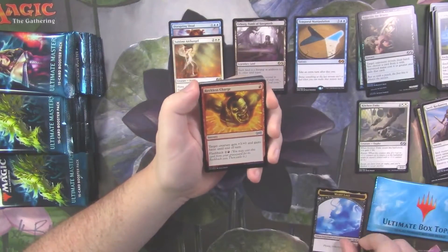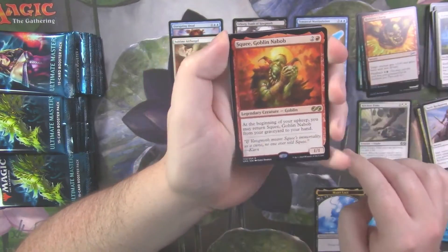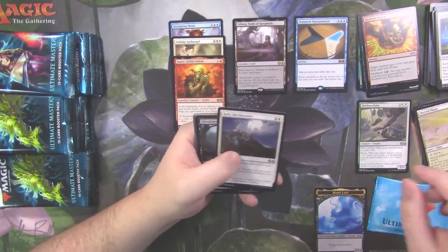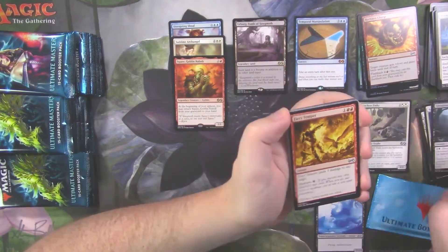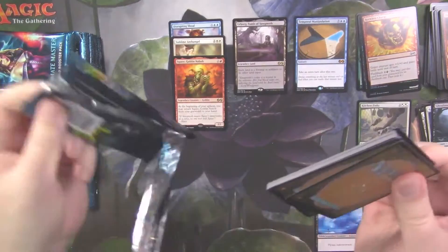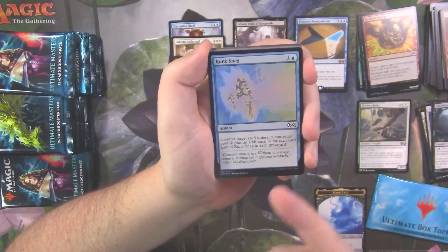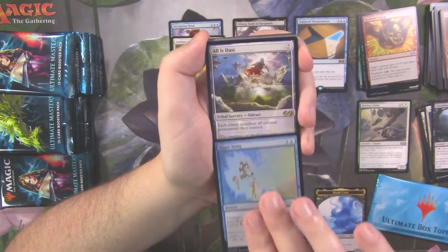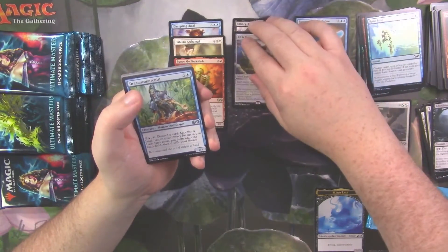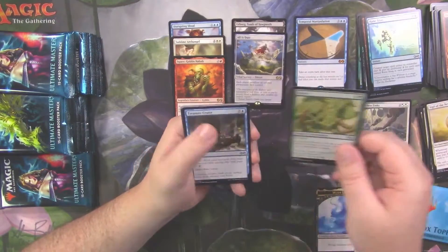We got the Married Liege token, a foil Reckless Charge, and Squee. Mistvale Plains, which is not over a dollar anymore. Rally the Peasants, Ghoul Seed, and good old Fiery Temper. Foil Rune Snag — that might be something, I'll have to check. And we got an All is Dust, which is a pretty good rare, I think it's over the $5 mark. Dreamscape Artist, Sigil of New Dawn, Brawn, and Treasure Cruise on top.